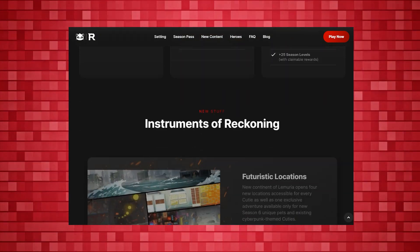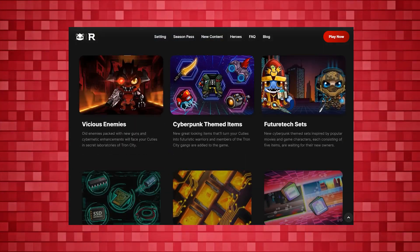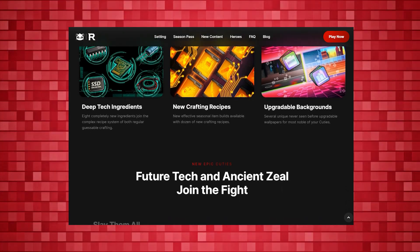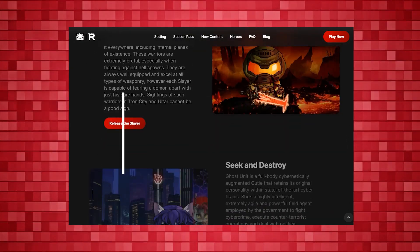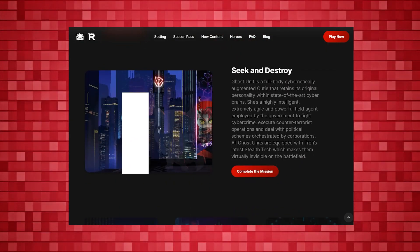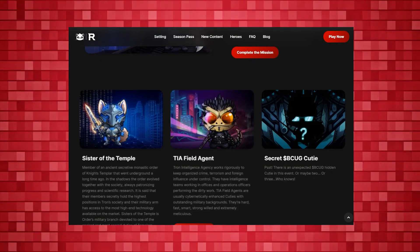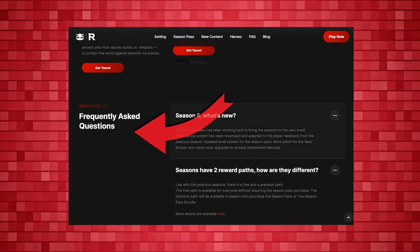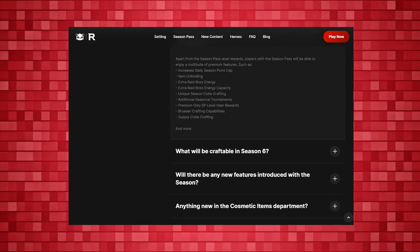Further down, there are more features listed and an announcement of some epic new cuties. This time around in Season 6, the crafting system has been revamped and adapted to player feedback from the previous season. You will get to see the updated level system for the season pass. They added more polish for the raid bosses and many more upgrades to already established features. At the bottom, they have answered the FAQs, which completes the overall experience of the homepage.